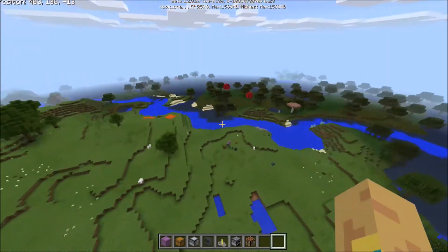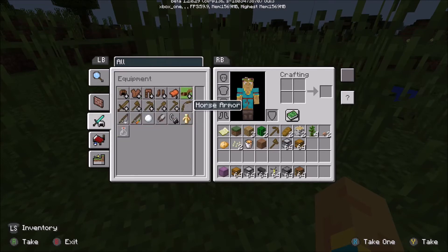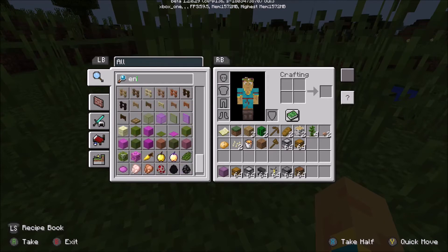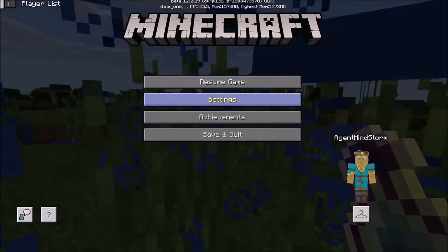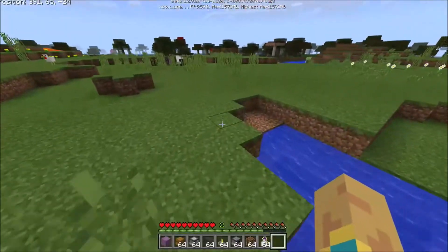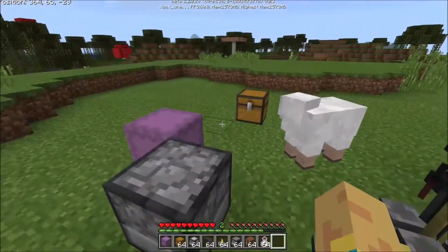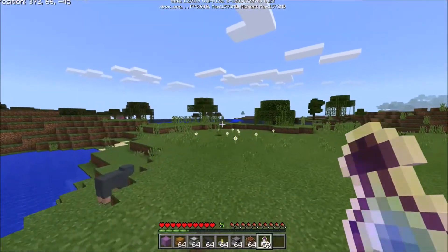I'm so glad this creator went out of their way and made this pack. Now let's get out some XP bottles — let me give ourselves some XP because I want to switch to survival and show something else. In survival, the hotbar looks how it's supposed to look. The XP bar has been fixed, and the number now has a black outline. This is how it totally should be. This creator is better at making the game than the people who actually made the game.